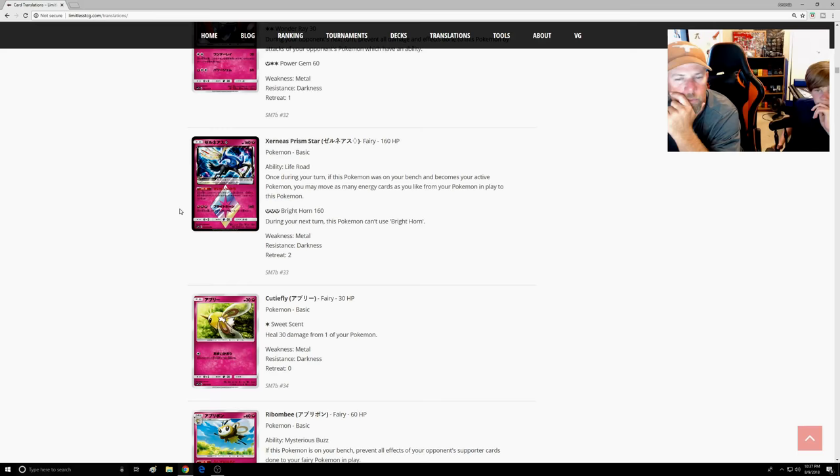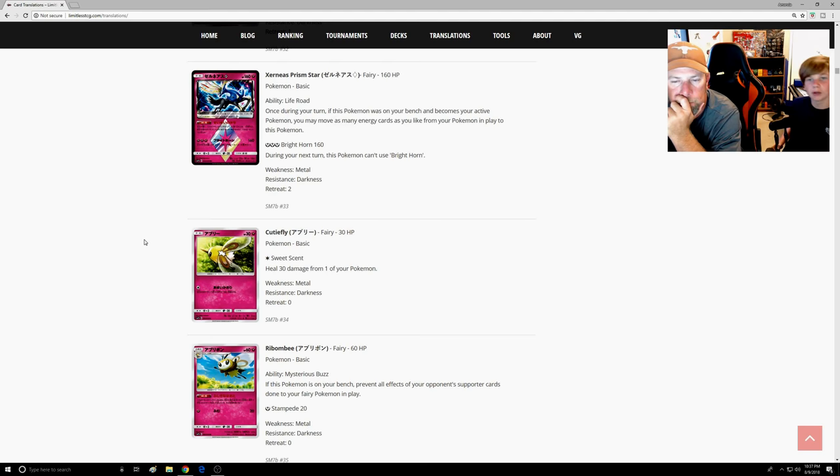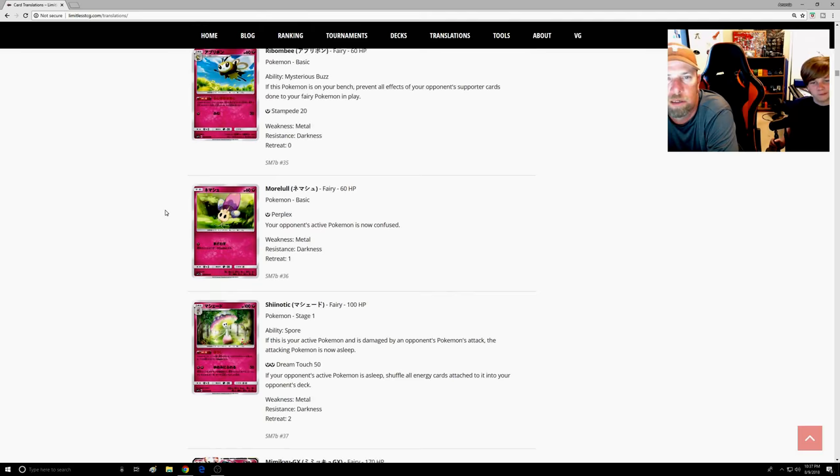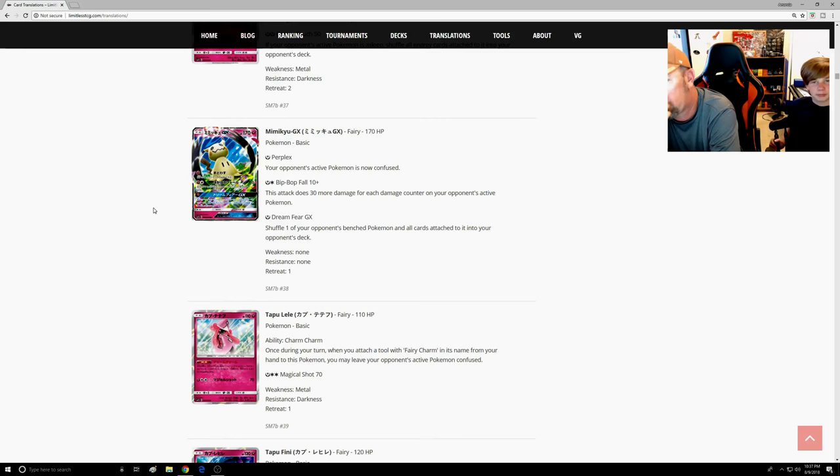If there's any special condition you can put it to the Bench, then to the Active. If it's on your Bench, it prevents all effects of your opponent's Supporter cards on your Fairy Pokémon. I don't see running a one-one just to avoid Guzma though — I think you're going to be steamrolling everything except Metal, so I wouldn't worry about it.